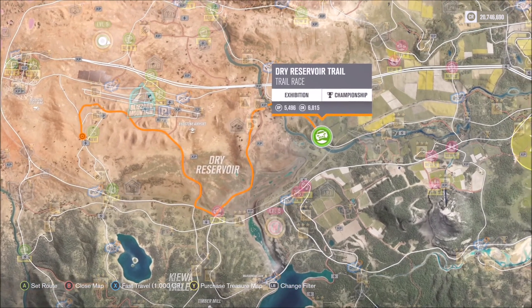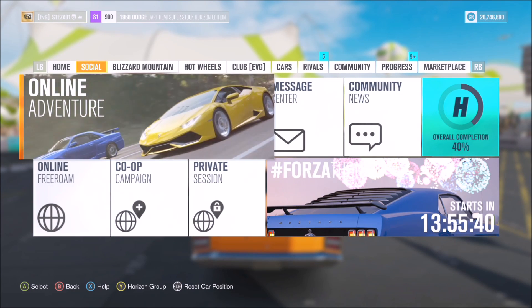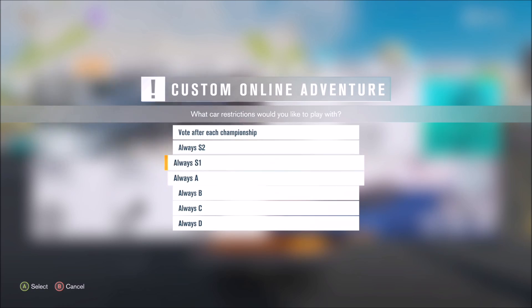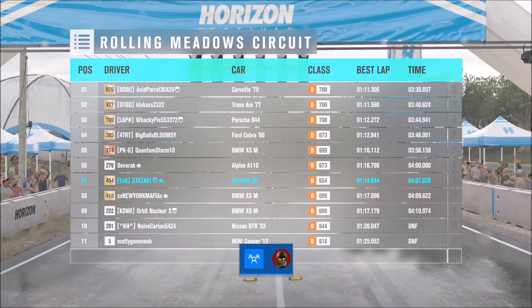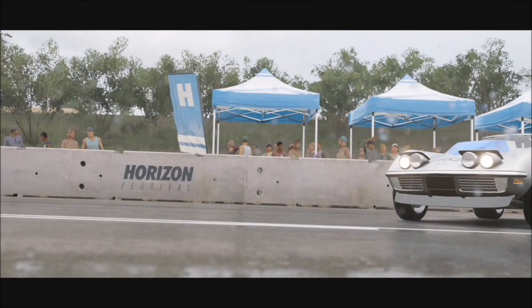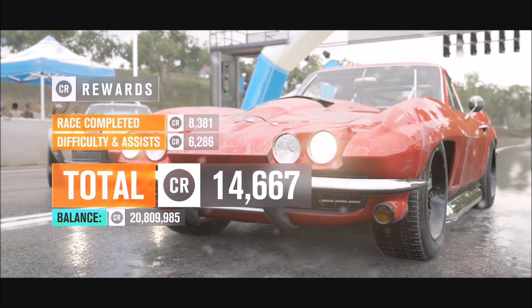You can complete the first and second challenges separately if you want — select any three races in single player. But I'd recommend doing it in the online adventure. The online adventure consists of four races; all you have to do is complete three of them in a classic muscle car to receive the 1970s Chevelle, and complete the whole adventure to win the three wheel spins. Completing a race just means finishing it — it doesn't matter where you finish, same as single player.